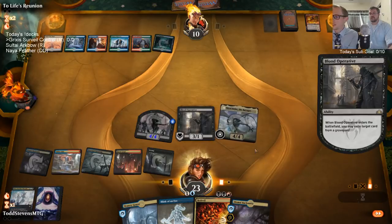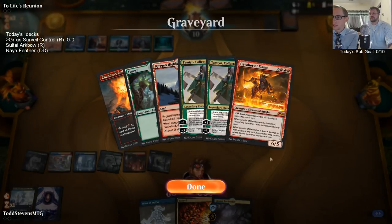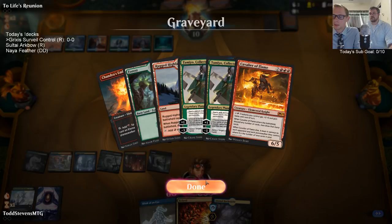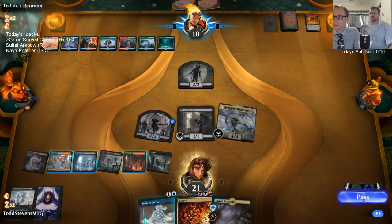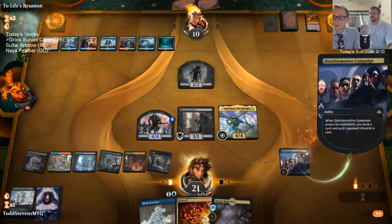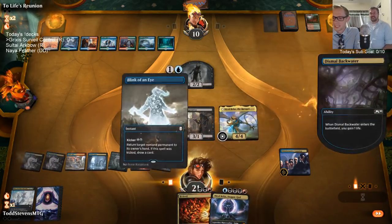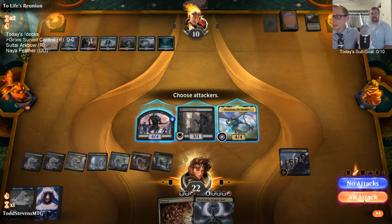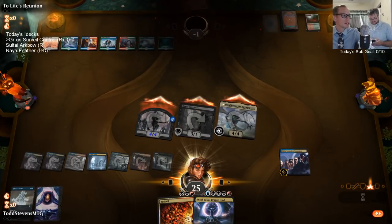Our opponent kind of flooded out and isn't playing anything. They have a Cavalier of Flame deck with Tomebound Lich — they're trying to mill over a bunch of cards, then cast stuff from the graveyard, and use Cavalier of Flame to do damage. We get the game win.